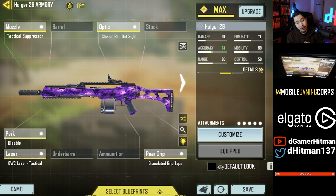Number 7 is going to be the Holger. The recommended build uses the Red Dot with the Tactical Suppressor — this is Disable — the OWC Laser Tactical, and the Granulated. You can potentially replace the Tactical Suppressor with the Monolithic if you want more damage range. But I think this is the perfect build with the Red Dot, and you can dominate with this. Especially with the addition of Disable and Pinpoint, you can laser people and they cannot run away from you.